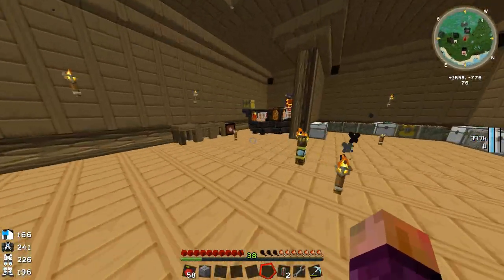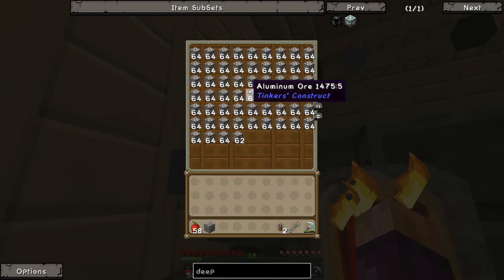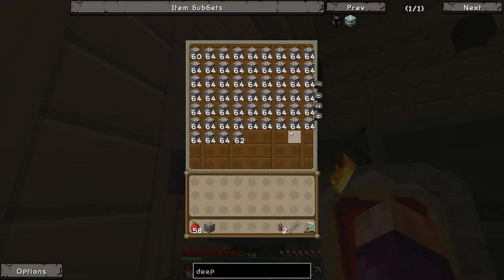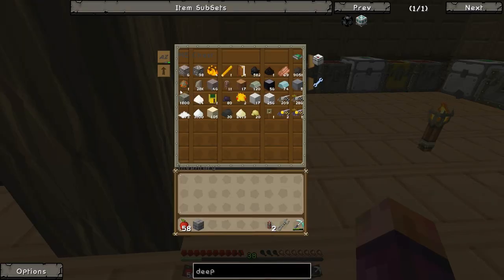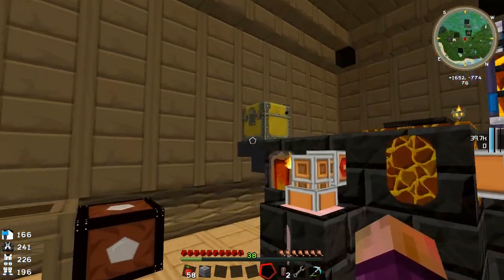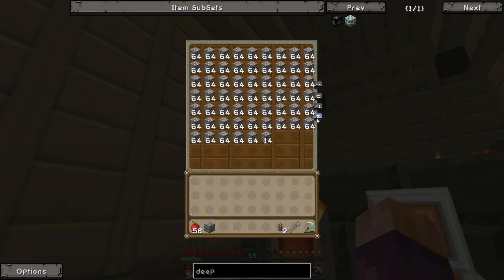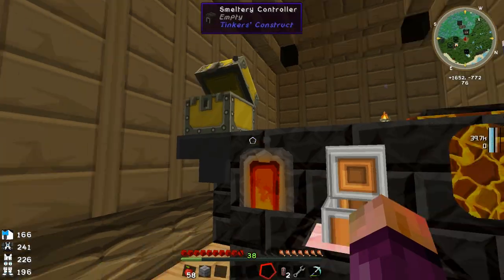I set this up because we were getting an absolute crap-ton of aluminium from Tinker's Construct — I have no idea why, but it was just clogging up this chest. We had like 5k in this chest. It's still coming in here because I haven't re-routed it yet to come over here. I think I might do it at some point, but for now it's just coming into this chest and every so often I move some stuff over.